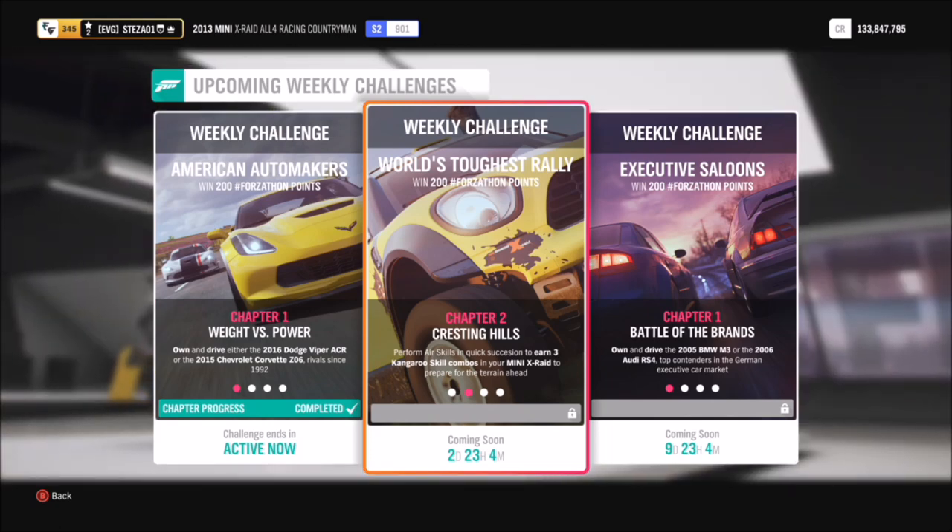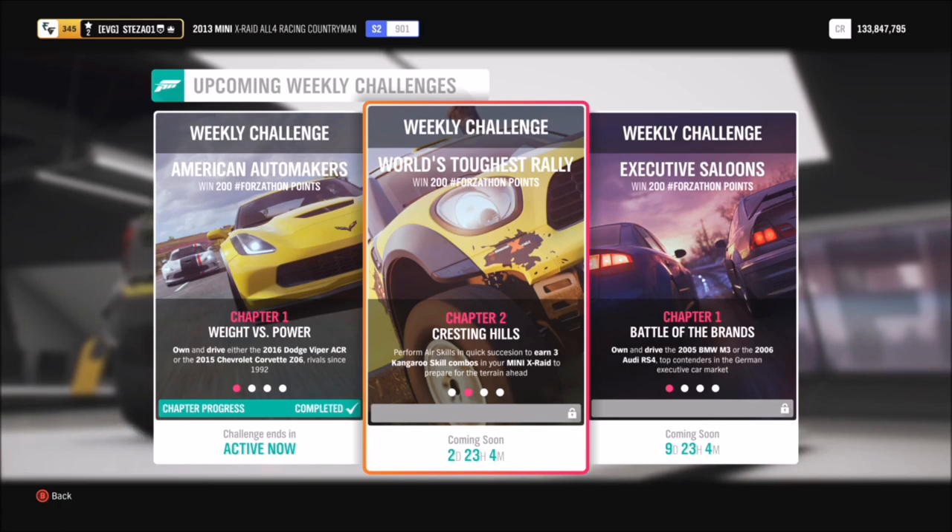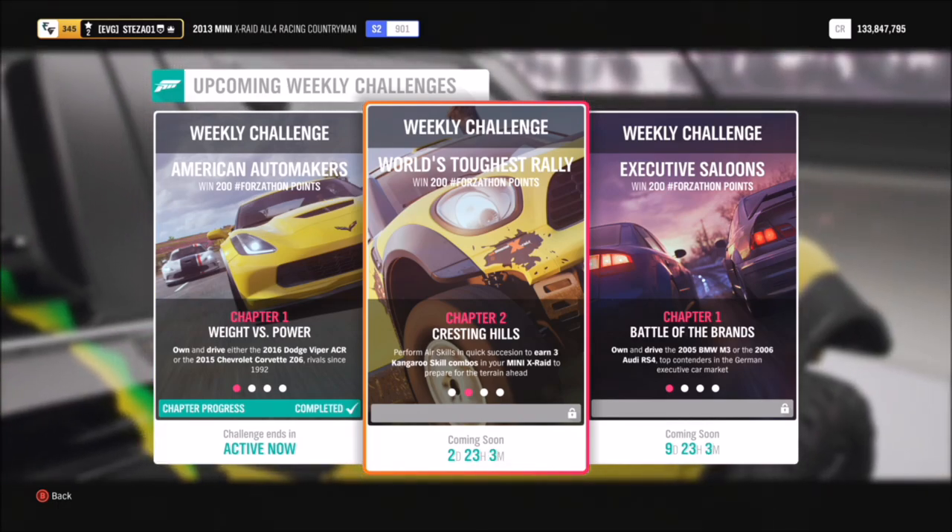A Kangaroo Skill combo is where you get three air skills in quick succession. They don't have to be Ultimate Air or anything like that — just air skills.